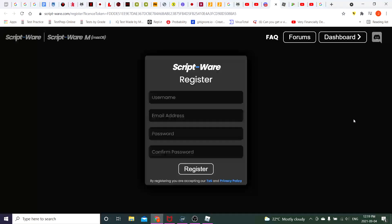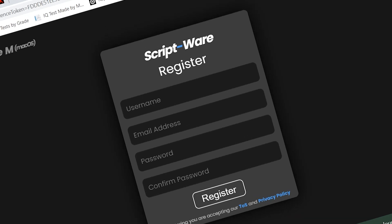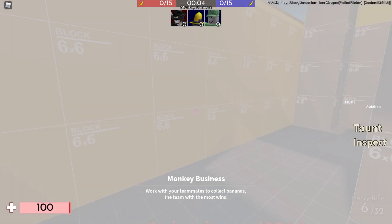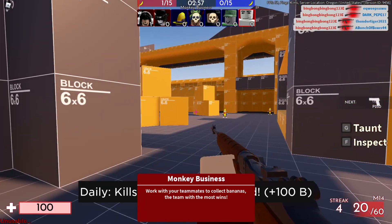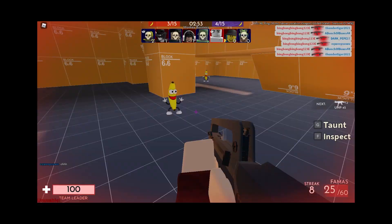The download process for Scriptware is pretty straightforward. I'm not really going to show how to download it because it's really simple. If you have issues downloading Scriptware, you obviously have some unexplained mental issues. It's kind of funny how Scriptware doesn't have an inject button. Let's collect these bananas.